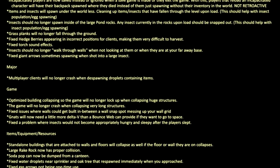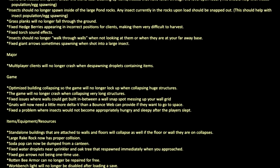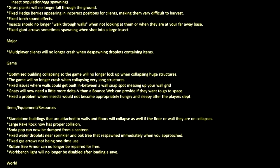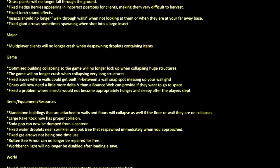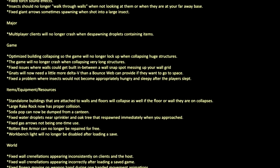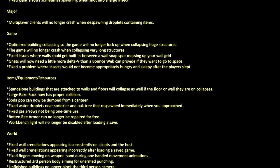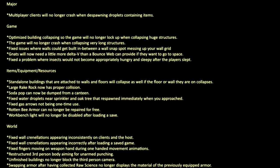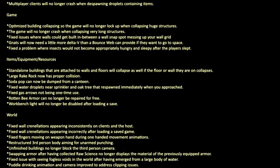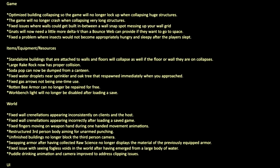Grass planks will no longer fall through the ground. Fixed hedge berries appearing in incorrect positions for clients, making them difficult to harvest. Fixed torch sound effects. Insects should no longer walk through walls when not looking at them or when they are at your far away base. Fixed giant arrows sometimes spawning when shot into a large insect. Major bug fixes: multiplayer clients will no longer crash when despawning droplets containing items. Optimized building collapses so the game will no longer lock up when collapsing huge structures. Fixed issues where walls could get built in between a wall snap spot, messing up your wall grid. Gnats will now need more delta-v than a bounce web can provide if they want to go to space. Fixed a problem where insects would not become appropriately hungry and sleepy after the player slept.